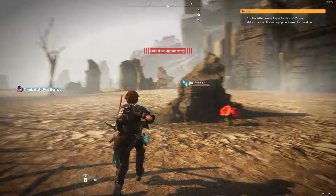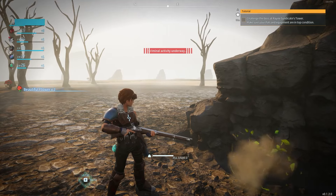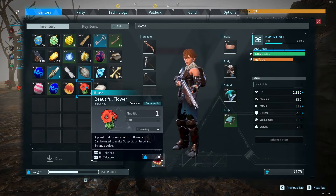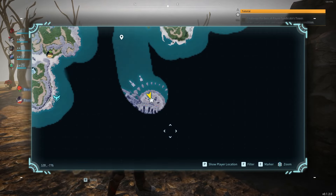Hey guys, in this video I want to show you where to find beautiful flowers. Beautiful flowers can be used to make suspicious juice and strange juice, and they can be found here on the map. Here's the map.